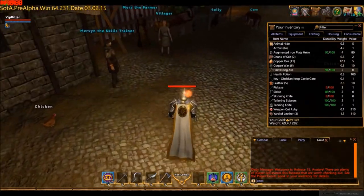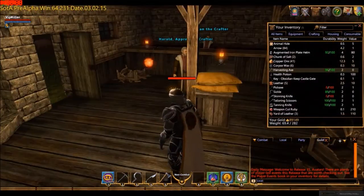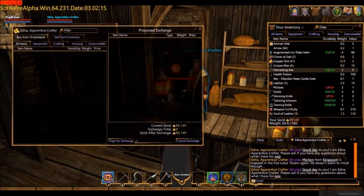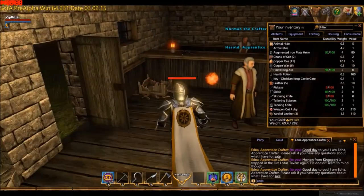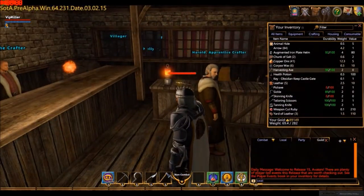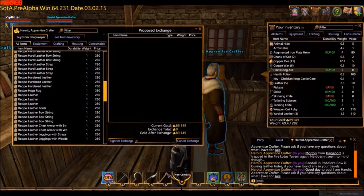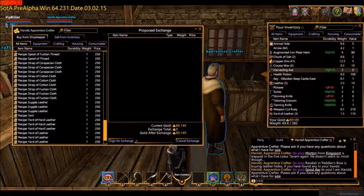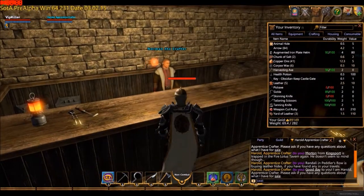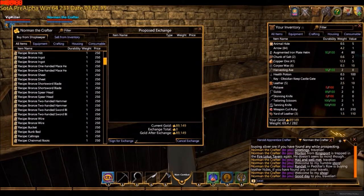We're starting off in ours head here. If you've been here before you should be familiar with this spot — we're right next to the skill trainer, and we're going to go in this building here. There are three crafting vendors in this area. This apprentice crafter over here has got food recipes, and also down the bottom there are a couple of stones for weapon enchanting, which I'll show you in the video. And then over here we've got Harold and Norman. Harold's got some more basic crafting recipes.